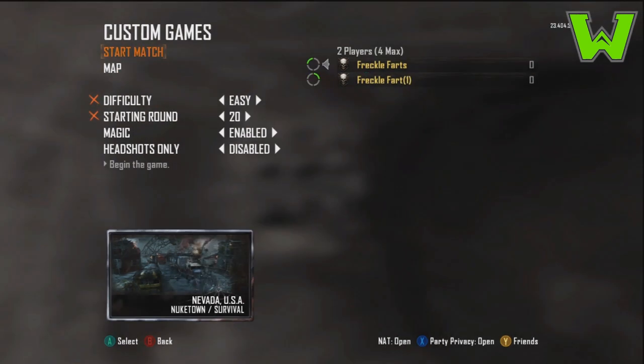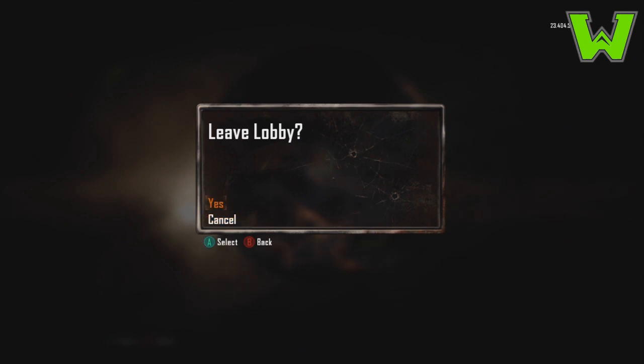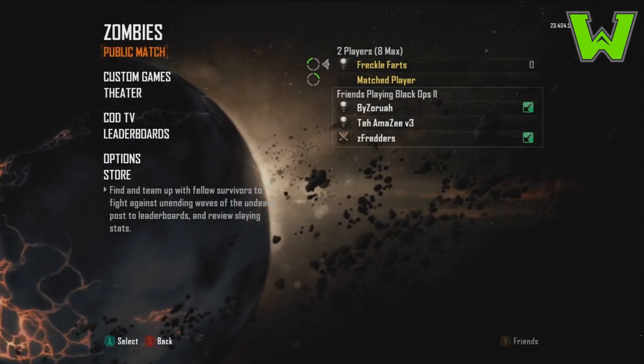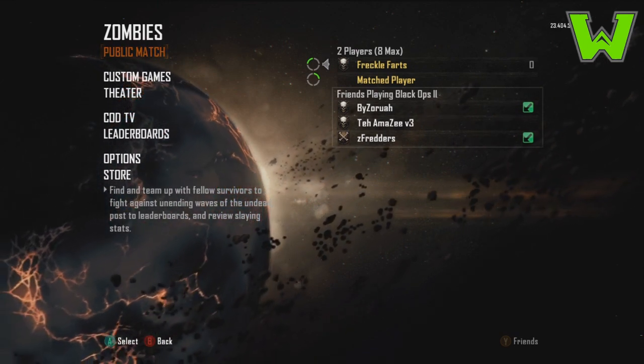I'm going to skip through the video right now just to make it easier and simpler. You want to go to maps and then press B three times on your first controller. Once you've done that, you want to select yes with your second controller, which is the guest or the second player.